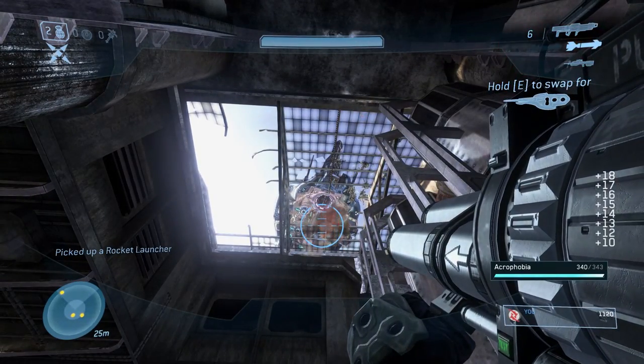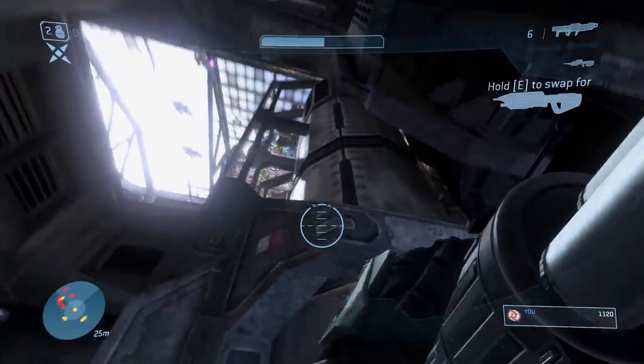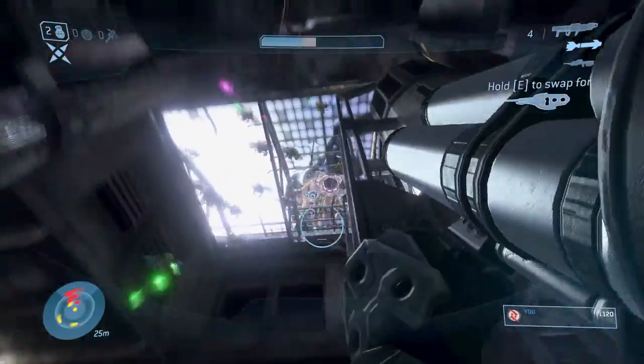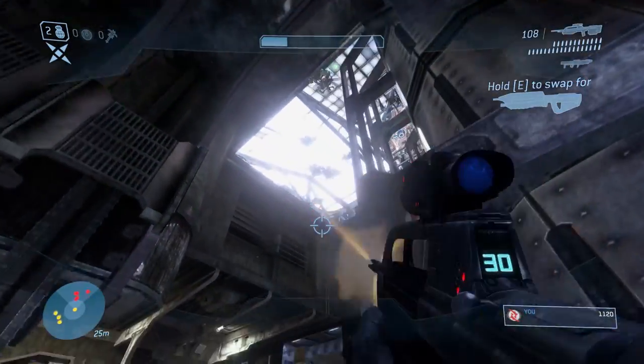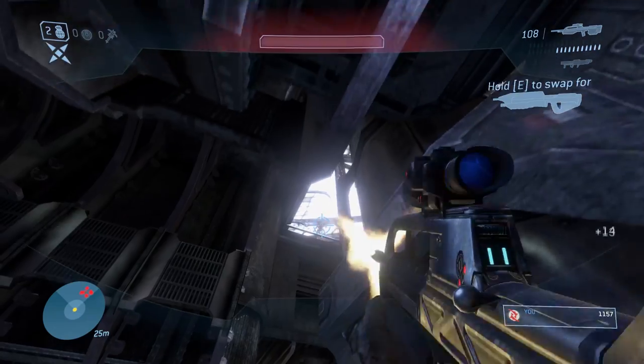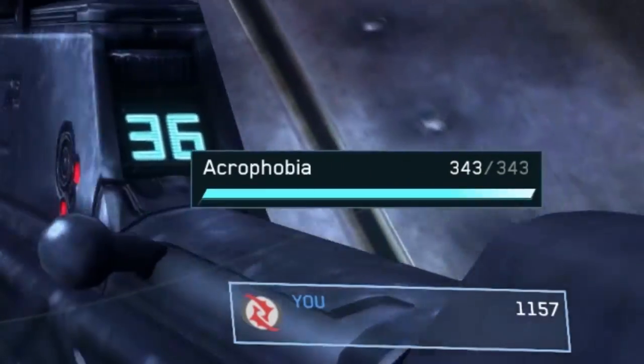With the release of Halo 3 on PC, it has brought a brand new skull into the MCC called the Acrophobia Skull, which gives you a jetpack with unlimited fuel and you can play around with it. It's a ton of fun. In this video, I'm going to show you the most effective way to unlock the Acrophobia Skull, so stay tuned throughout the whole video to understand all the details.